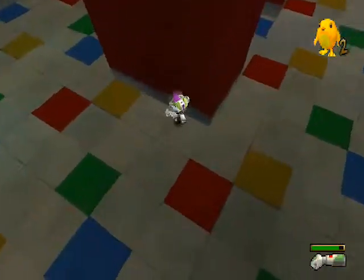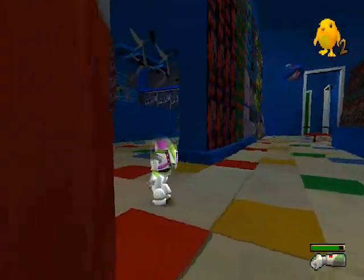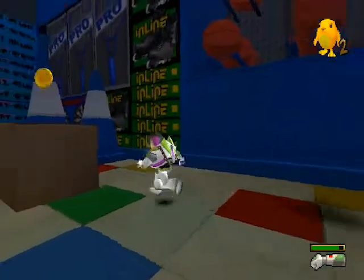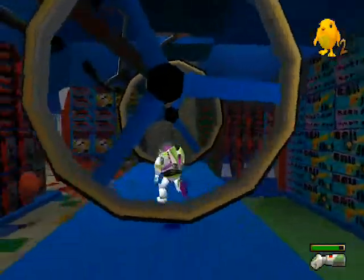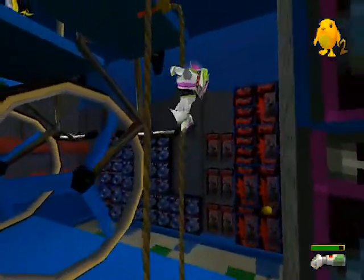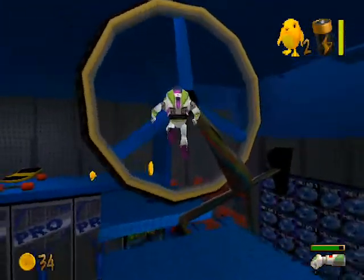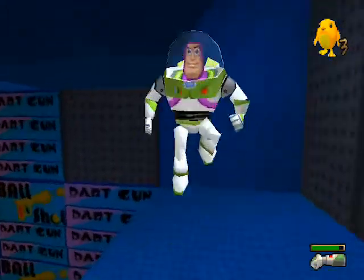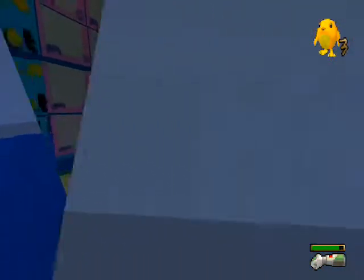Now let's go over this way into the sporting goods section. Let's try not to get killed by a murderous basketball — the tennis balls are also murderous, but the bikes like us, they don't hurt us. Now let's climb up this skipping rope, get the third chick... skateboard time again! Oh wow, I usually launch with you. Hey look, it's Mother Hen!